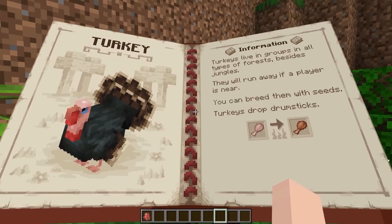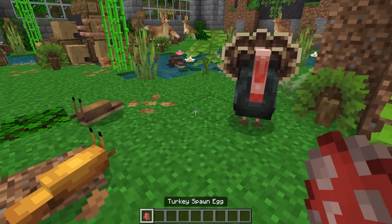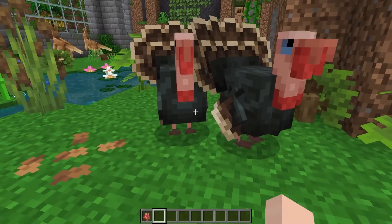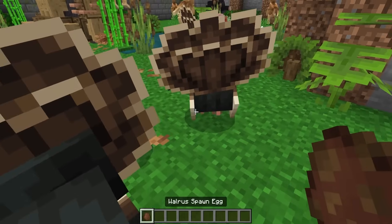Next are the turkeys. You can feed them with seeds, and the turkeys will drop drumsticks which you can cook and eat. Here are the cute little turkeys — adorable and delicious!